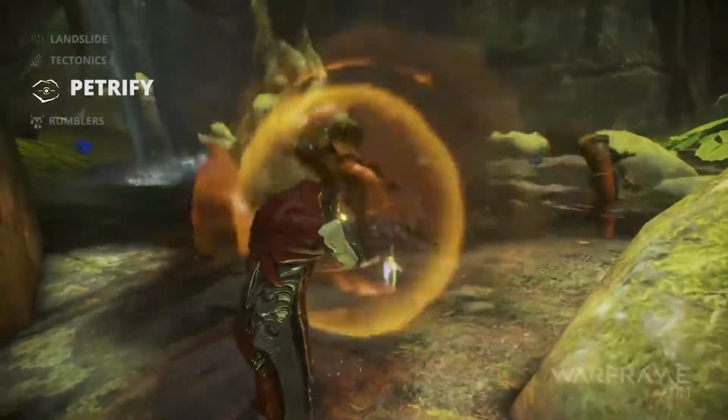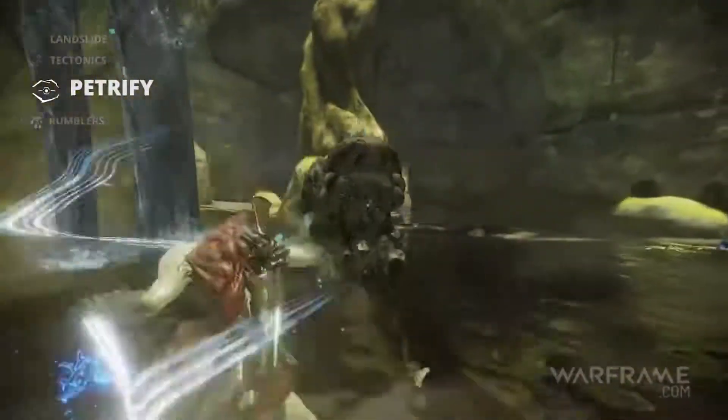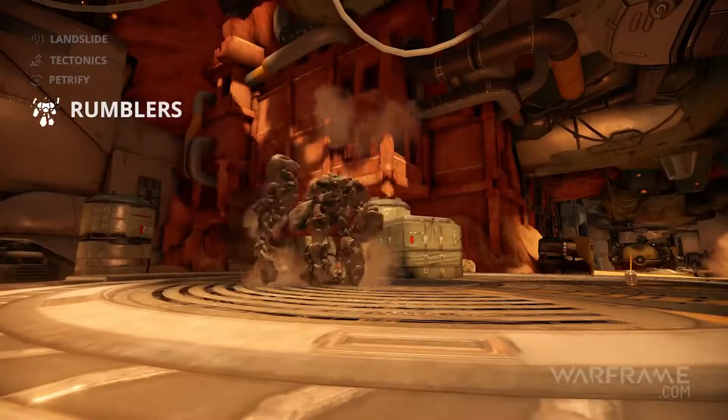Petrify slowly turns enemies in Atlas's view to stone. The closer in proximity an enemy gets, the quicker they slow down. Take the weight off your shoulders, Tenno.